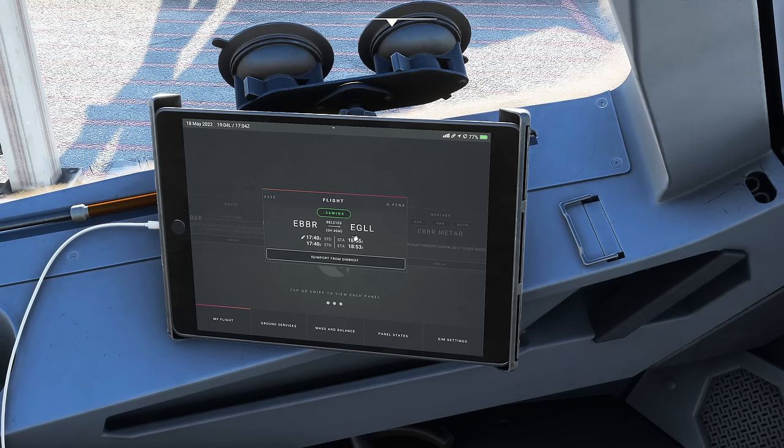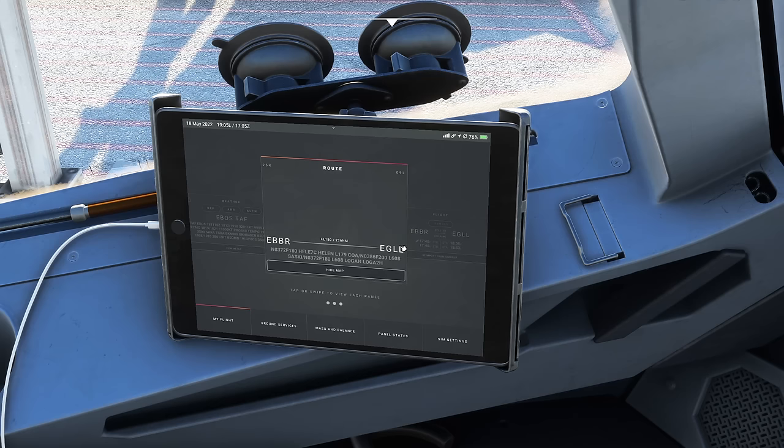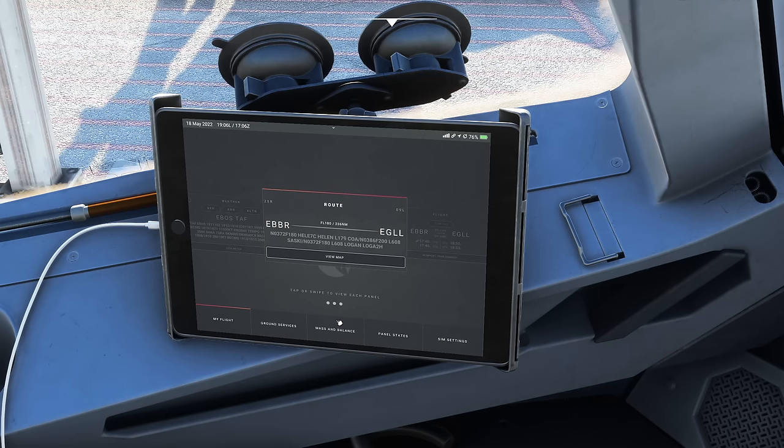Our scheduled departure is 1740Z. Scrolling through the EFB, we get weather at Brussels — variable 2 knots, 26 degrees — giving us a choice of runway. Arrival at Heathrow shows a slight tailwind for runway 27, so landing on 09L, 10 kilometres or more visibility, no cloud, 21 degrees Celsius. A very nice day. You can also tap to view the route forecast and a map showing the rough flight path.